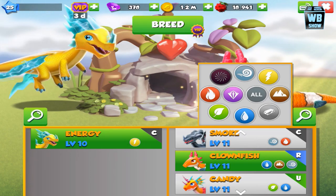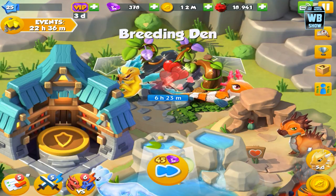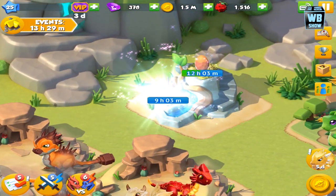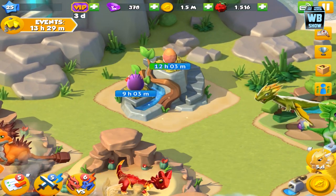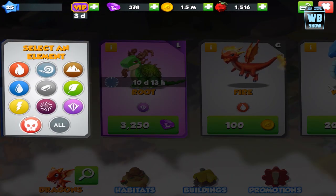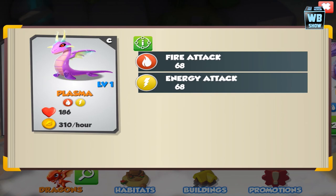Up next, hatching time — let's take a look at the hatching time. It's nine hours and three minutes. I don't get where they get these numbers. Nine hours and three minutes. Usually it's something like four hours and 59 minutes and 59 seconds, but nine hours and 30 minutes is the hatching time.